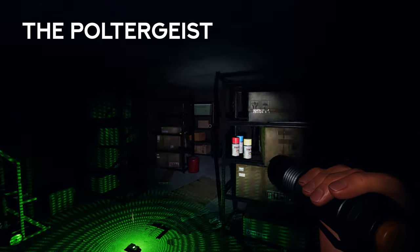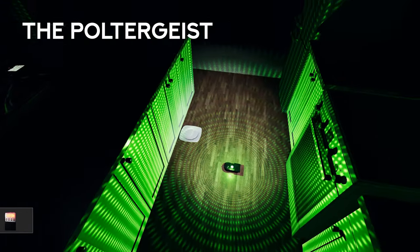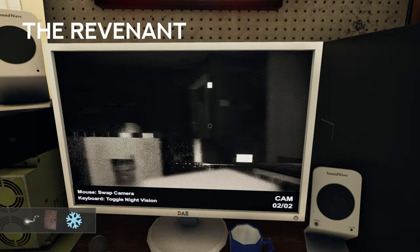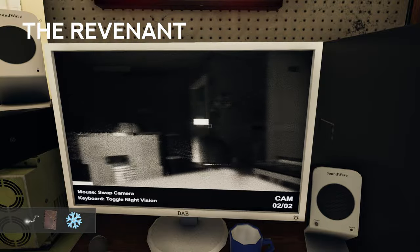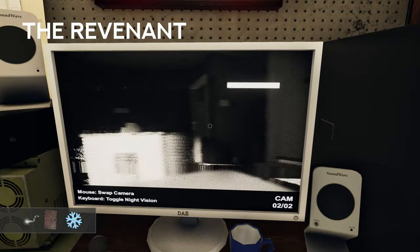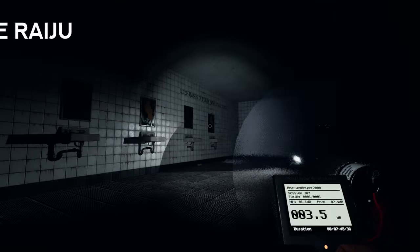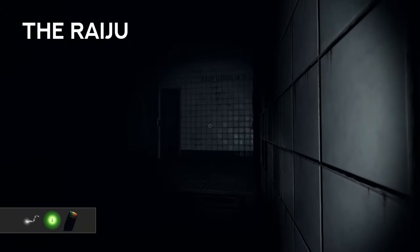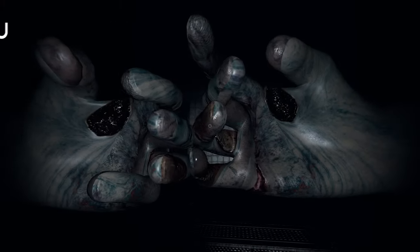The Poltergeist. This ghost interacts with items more frequently than other ghosts and can also interact with multiple objects at once. The Revenant. This ghost is extremely slow when it cannot see a player. If you have cameras near the ghost, you can watch its speed to determine if it is faster when it can see a player or slower when it cannot. You can also listen to the ghost's footsteps to determine its speed. The Reju. This ghost is faster when there are active electronics near it, with a speed similar to that of a Revenant when electronics are on near it. It can also hunt sooner if electronics are on in its hunting area.